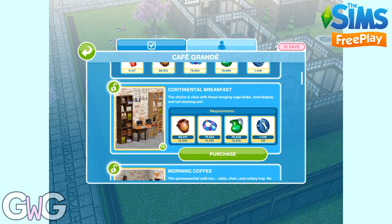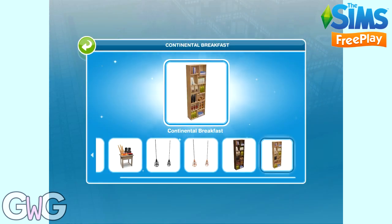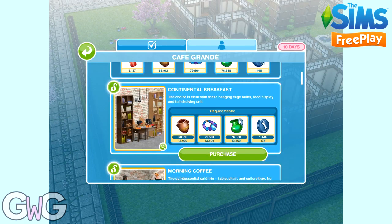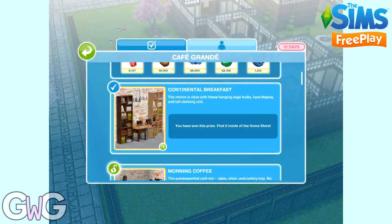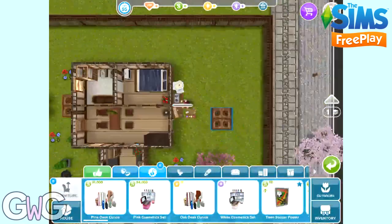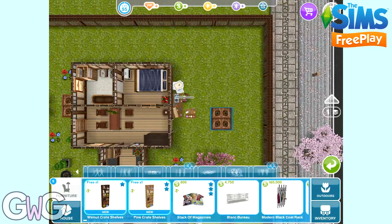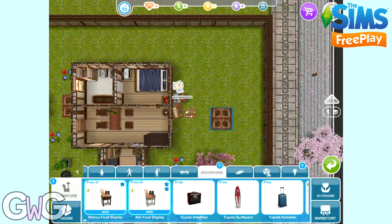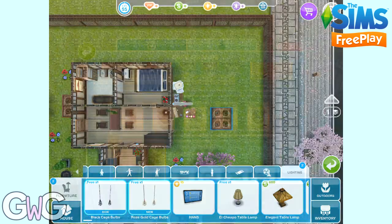Continental breakfast is our next pack. In this one we can find some nice bread displays, lovely hanging lamps and some bookcases. These can be found in the decorations, living room and lighting sections. In the living room section we've got the walnut and pine crate bookcases. In the decoration section we've got the food displays — a really cool addition. And in the lighting section we've got the black and rose gold cage bolts, which I really love.